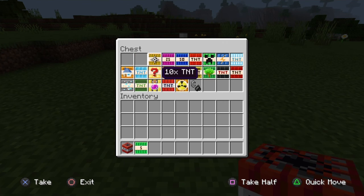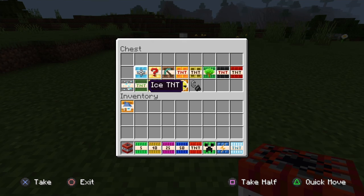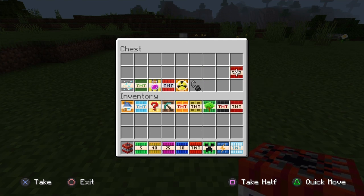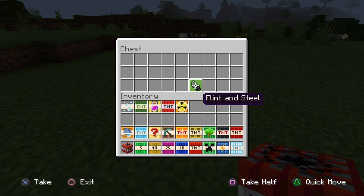So, excluding the normal one, we have 5x, 10x, 25x, and 50x TNT, compressed TNT, creeper TNT, electric TNT, floating TNT, house TNT, ice TNT, lucky block TNT, minor TNT, fire TNT, sponge TNT, tree TNT, wither TNT, instant TNT — which we're going to move down — ore TNT, sticky TNT, potion TNT, a trident which is throwable TNT apparently, nuclear TNT, and the flint and steel.